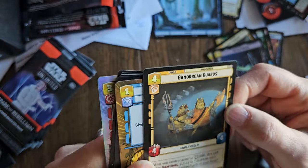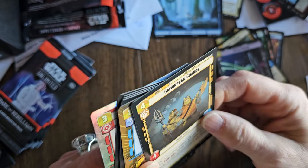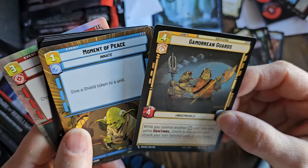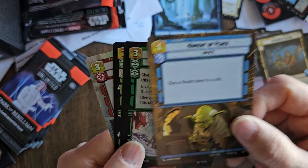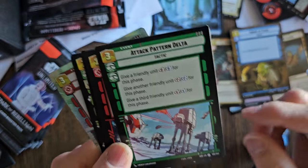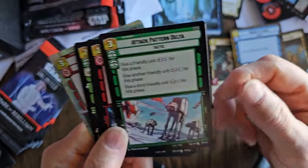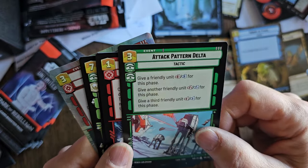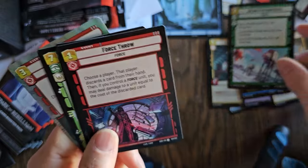Gamorrean Guards — four, four, and four, and this is Sentinel. Is that foil? I don't think that's foil, it just looks really cool. That's common. And then a Moment of Peace with Yoda. Attack Pattern Delta — that's a tactic, an uncommon card. Give a friendly unit plus three for this phase, give another unit two, give another unit one. That must be Attack Pattern Delta — that's new to me, I don't have this card.